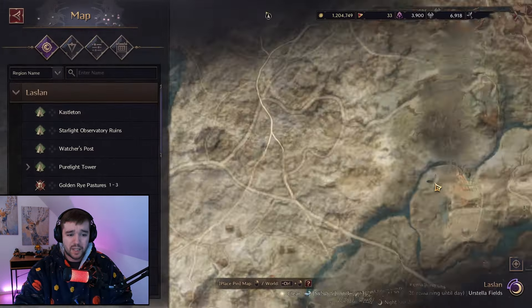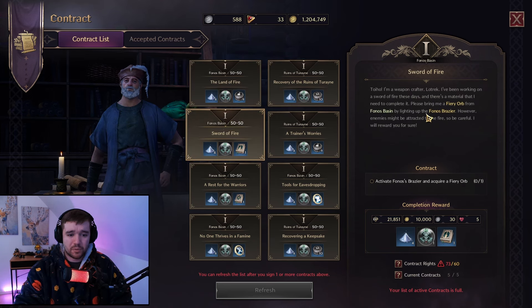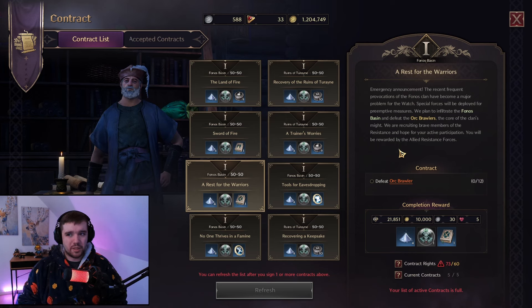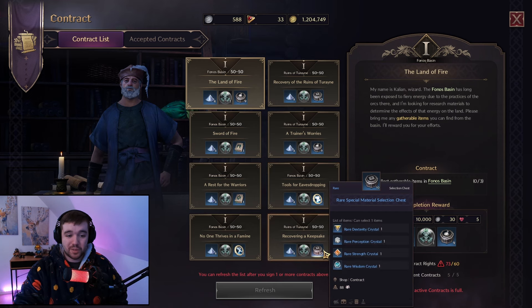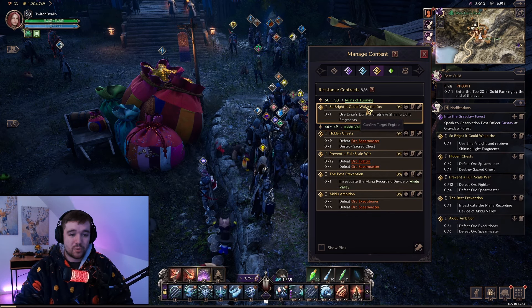Some people prefer to take missions all in the same area — for example, if one mission is in Faunus Basin and another is in Ruin, they skip the Ruin one to avoid traveling far. You can see Faunus Basin missions vs. Ruin missions and pick accordingly. However, your real priority should be getting the items you need: crafting materials, upgrade books to upgrade your spells, weapon upgrade tokens, and armor upgrade tokens. You can get all these different items from contract managers, which is very important.